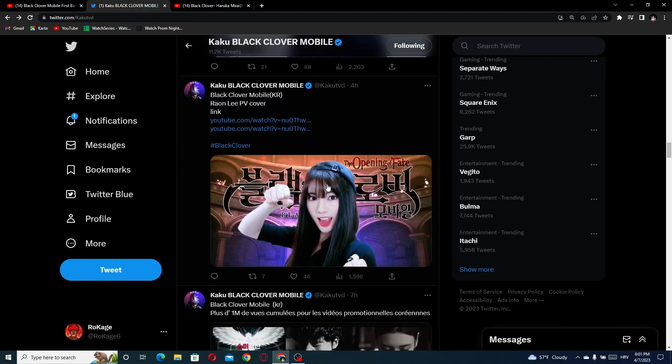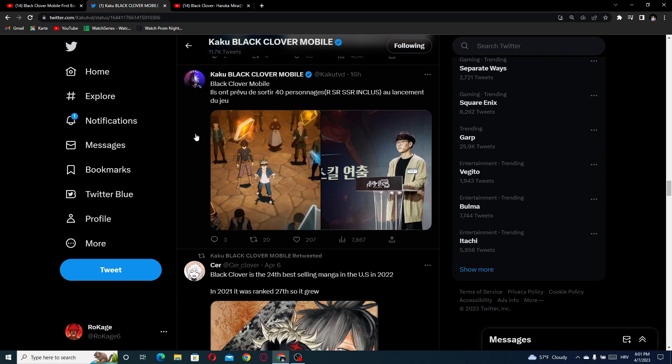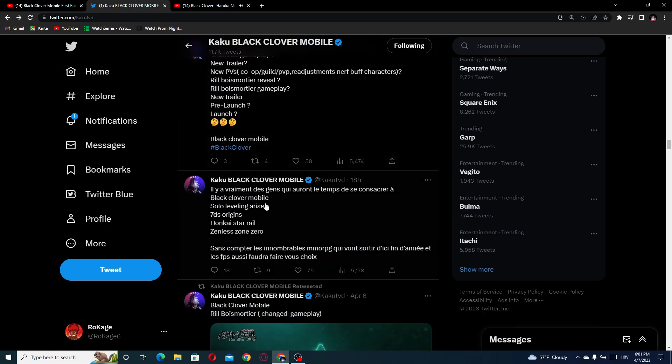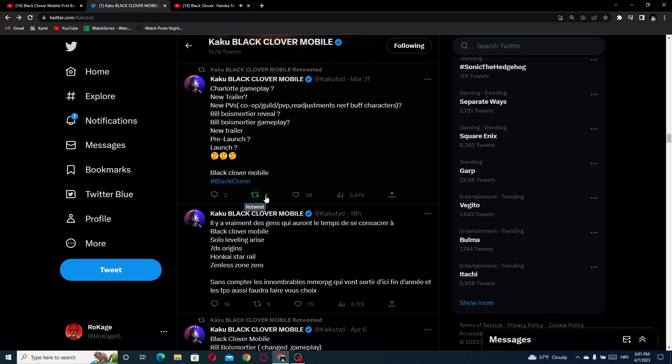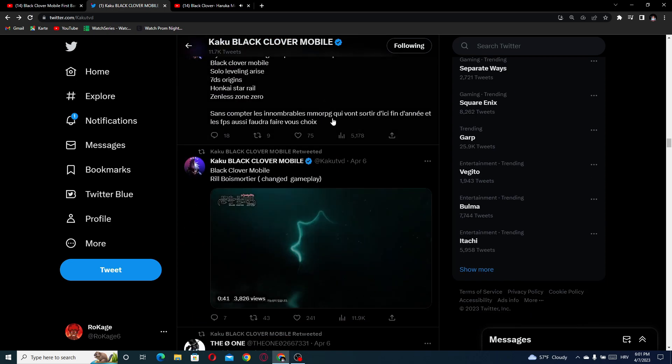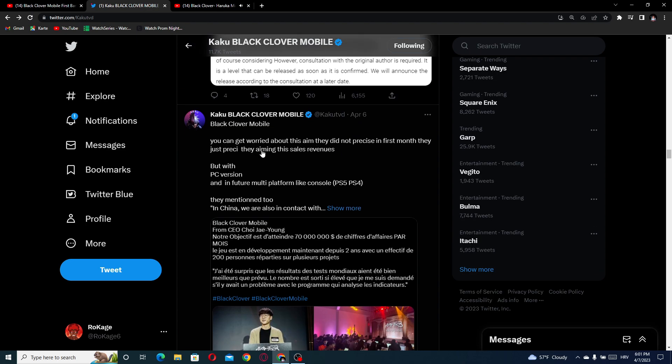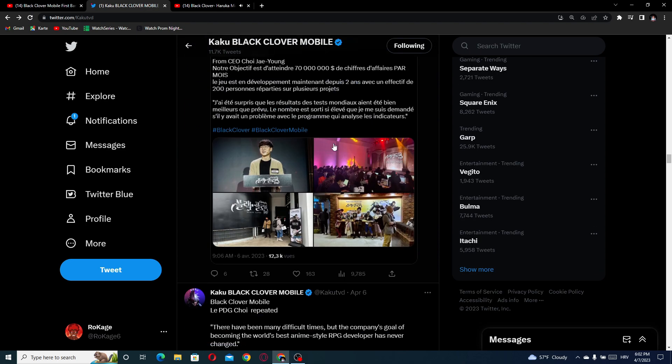Black Clover Mobile plans to release 40 characters — R, SR, and SSR included — at game launch. That's amazing news; 40 characters immediately at the start is a big deal. A lot of people also ask whether the global version is delayed. For now we have no information. We just know it should drop a little before or after the movie, around June or July. The JP and Korean version will drop in May.